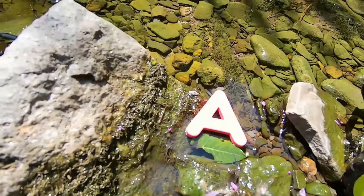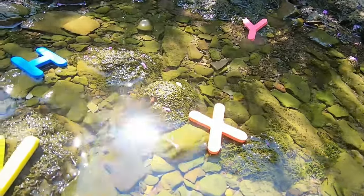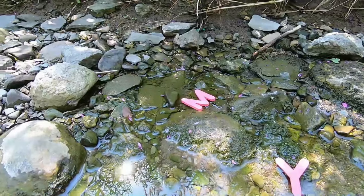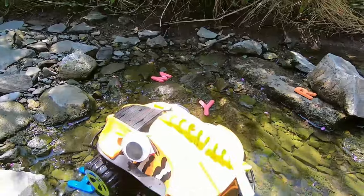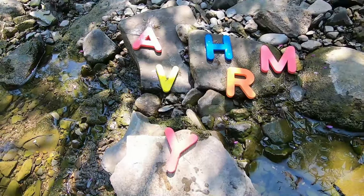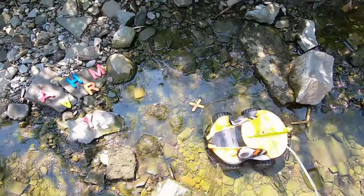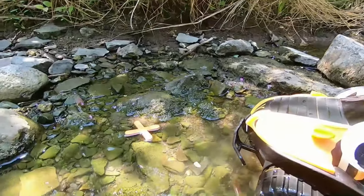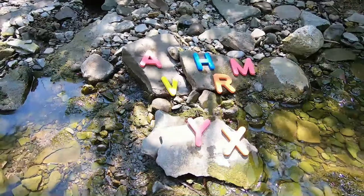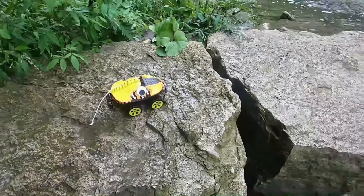Oh my goodness, you're right, Swampy. Look, there's a letter A. Holy smokes, look at all these letters. We've got ourselves a V, too. And an X. And an H. That is a good letter. And there's a Y. And a letter M. Cool! There's even an R there, too. So what do they spell if you put them all together? We're still trying to arrange them into words — it means we need to hurry and find the rest of the letters.